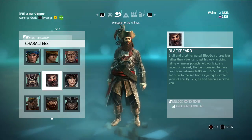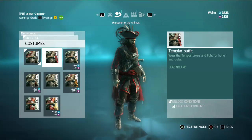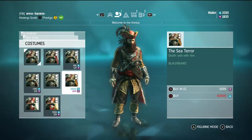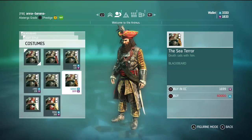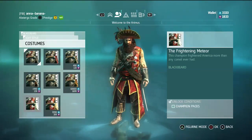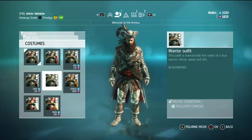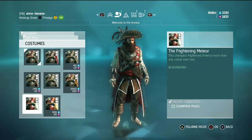Okay, it's time to customize Blackbeard. Some costumes like Templar and Warrior come for free, and the Warrior looks not actually bad. This 60k costume, Sea of Terror — strange colors. And this is a Champion Pack: Frightening Meteor, Prestige — almost the same. Champion Prestige somehow looks nicer. Warrior is also good, but I will not spend 60k for this costume. I'll go with the Champion Pack.